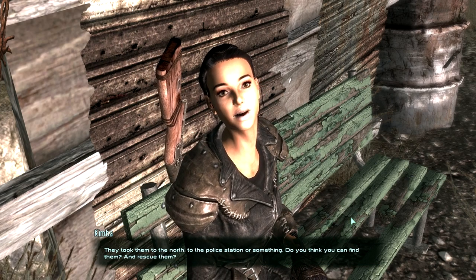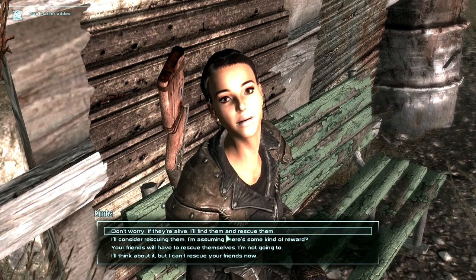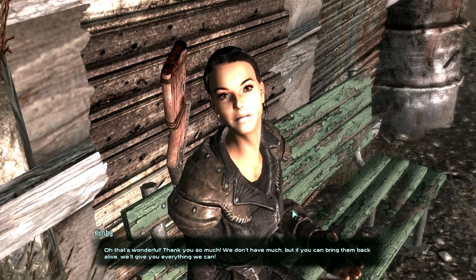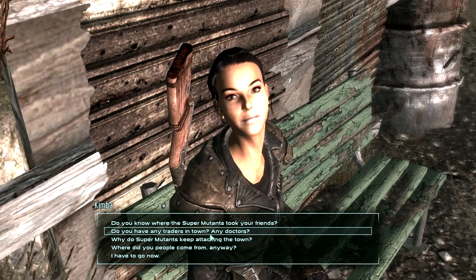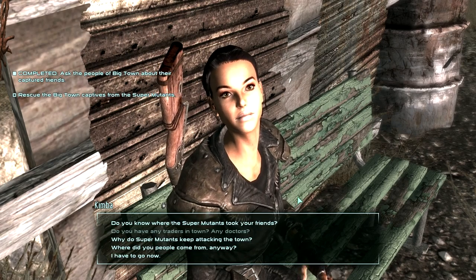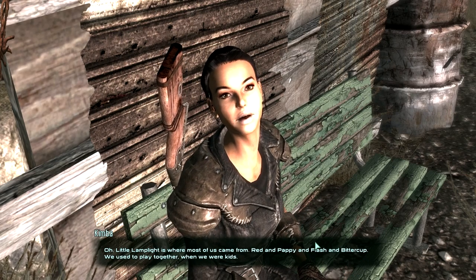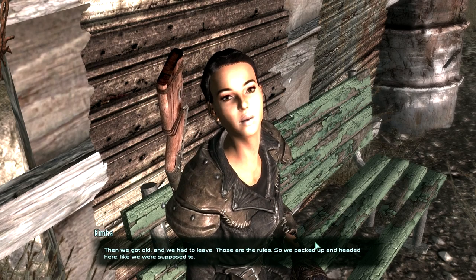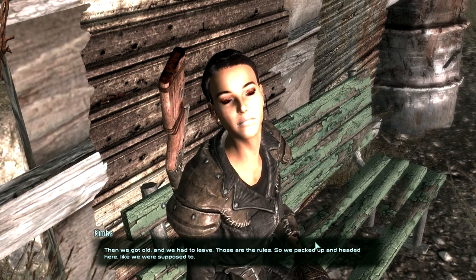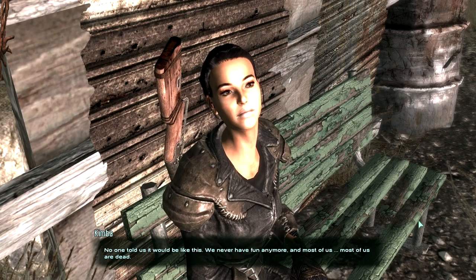They took them to the north, to the police station or something. I'll rescue them — of course. We don't have much, but if you can bring them back alive, we'll give you everything we can. Red used to run a medical clinic, but Super Mutants captured her in the last attack. Red and Pappy and Flash and Bittercup — we used to play together when we were kids, then we got old and had to leave. So we packed up and headed here, like we were supposed to. No one told us it would be like this. We never have fun anymore, and most of us are dead. I'm so tired of being frightened all the time.